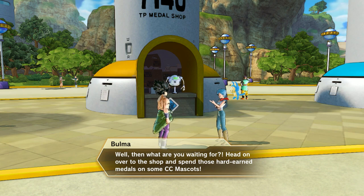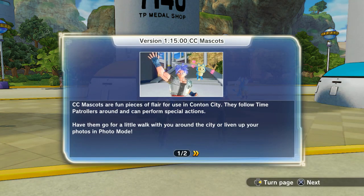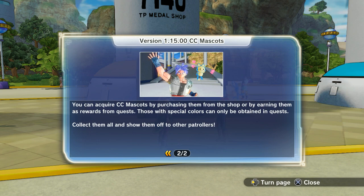Head on over to the shop and spend those hard-earned medals on some CC Mascots. Version 1.15 — CC Mascots are a piece of fun flair to use in content as they follow Time Patrols around and perform special actions. Have them go for a little walk around the city or liven up your photos in photo mode. You can acquire CC Mascots by purchasing them from the shop or earning them as rewards from quests.